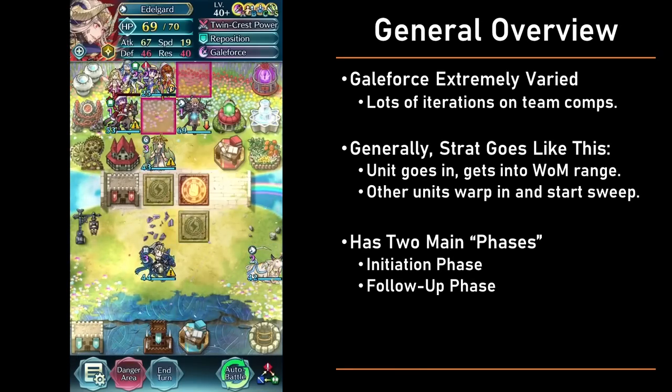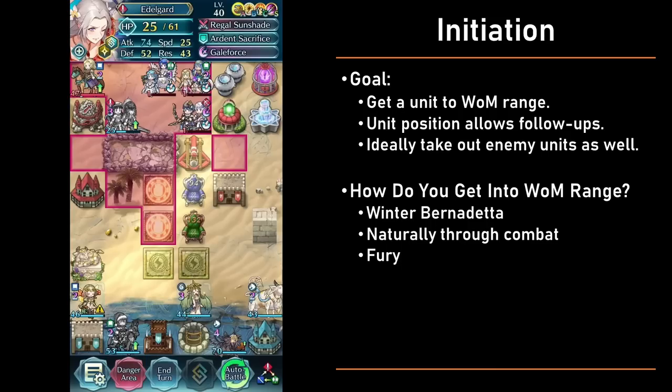Let's begin with the initiation phase. This is the stage where we have an initiator engage on the enemy defense in a way where that initiator acts as a Wings of Mercy beacon for other units to follow up. Ideally, when the initiator gets into WoM range, they should be in a position that best facilitates this follow-up, and preferably have also taken out some of the enemy units — though technically that is not strictly required. The more pressing concern when initiating is how to get into WoM range in the first place, and for this there are three main options.